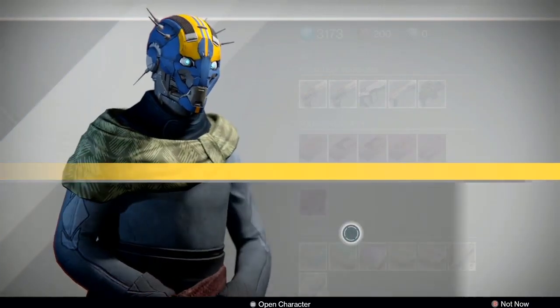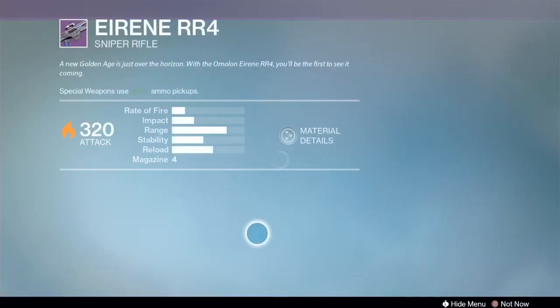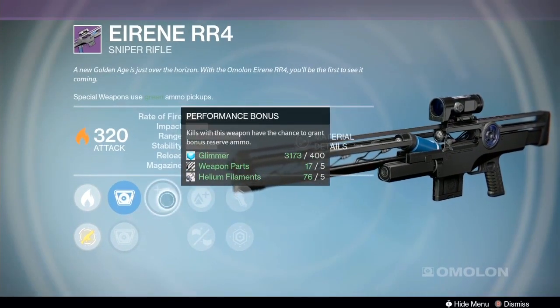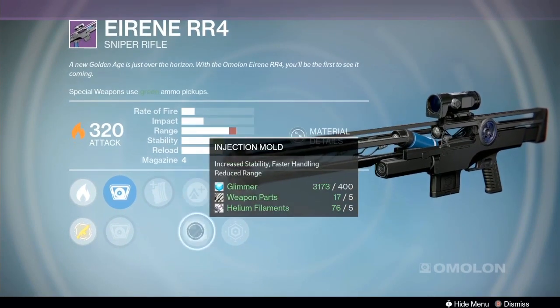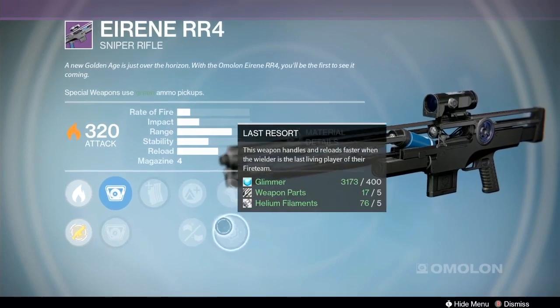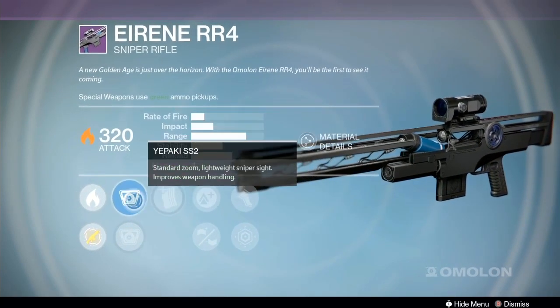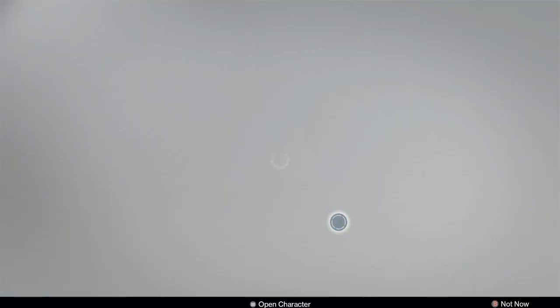The third option is Battle Runner, performance bonus, last resort, injection mold, lightweight. Kills with this weapon have a chance to grant bonus ammo to the reserve. Lightweight and Battle Runner make you move real quick — performance bonus with the Paki and the Falcon. I guess the third option would be the one I would pick on that.